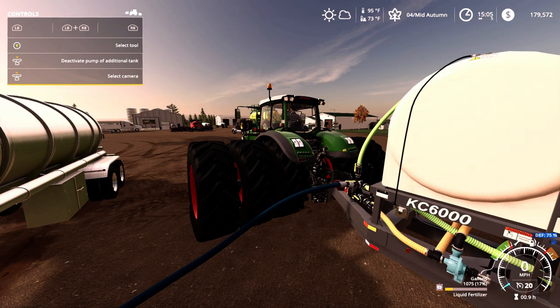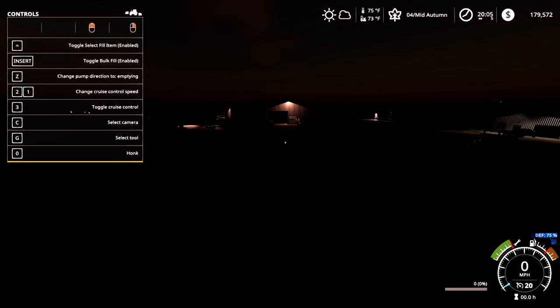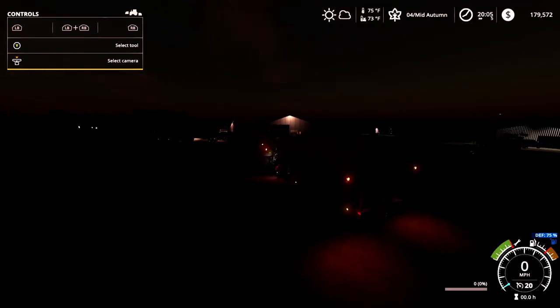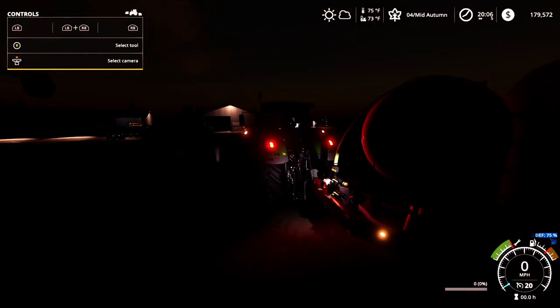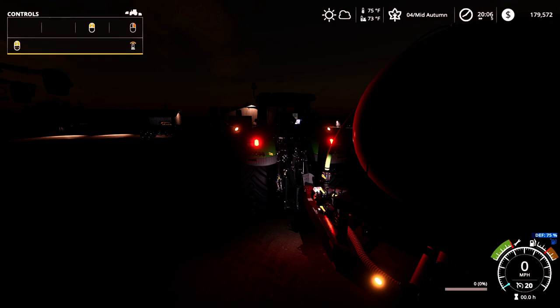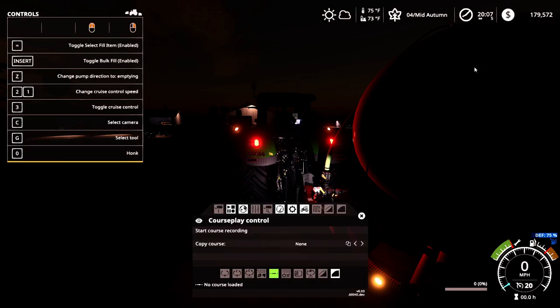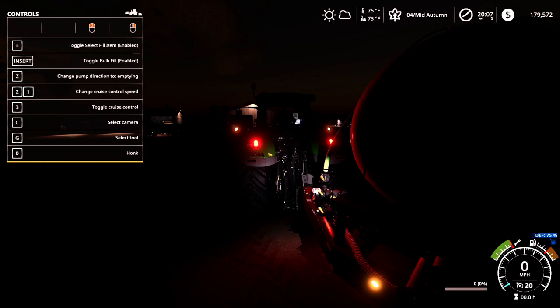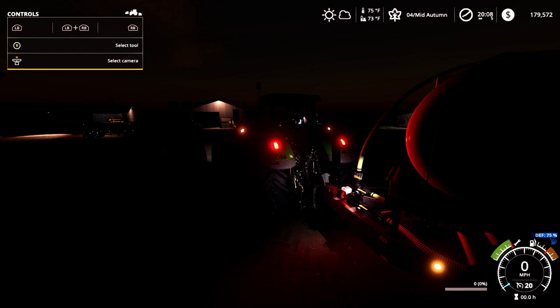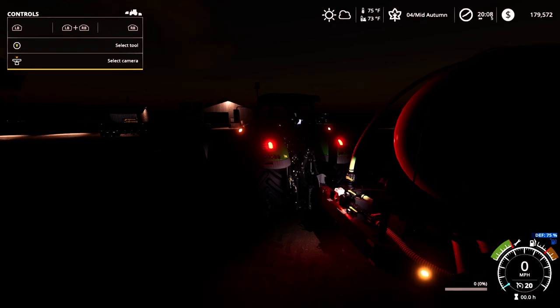We've fast-forwarded to night time to check out the lighting options. Turning on the standard lights reveals working rear lights and side lights all the way around. The front motor light is controlled two different ways: mouse users use the right and left mouse buttons to scroll back and forth, while Xbox controller users hold R1 and L1 and move the right analog stick back and forth for additional visibility in the field.